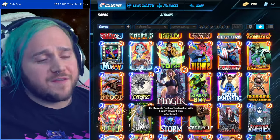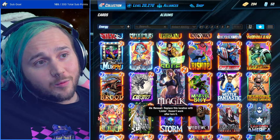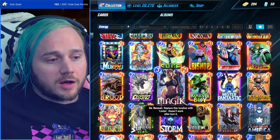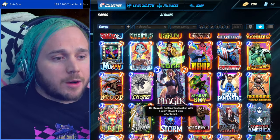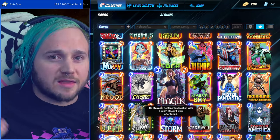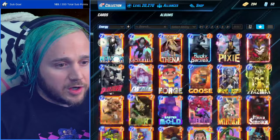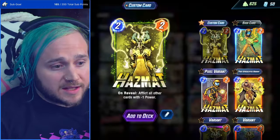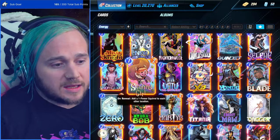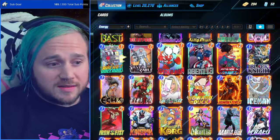A lot of people ask me what's the strongest card in the game. My favorite card is Jeff, but there's not really an answer to 'strongest card,' because most cards are strong individually but much stronger within their synergies. You could build an affliction-type deck that deals negative power, or a mid-range deck where cards are constantly buffing each other with cards like Thena and Angela. Understanding synergies is a great place to start.